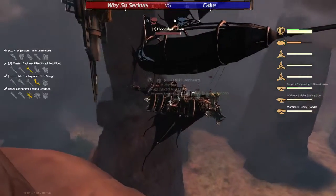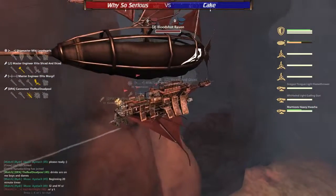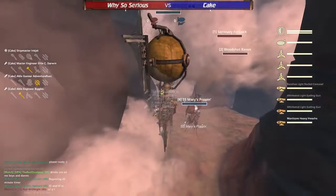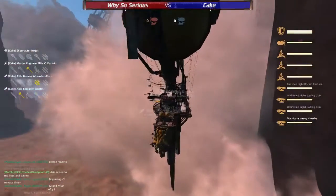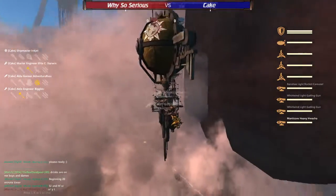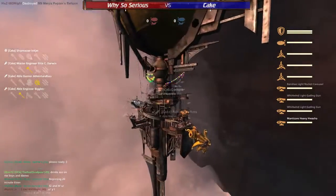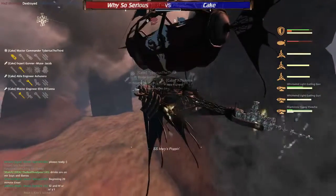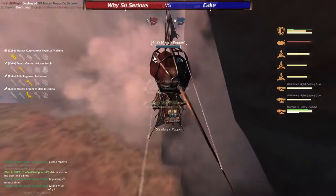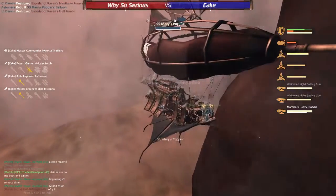WatchaFish piloted by Miki Light Leon Hearts — left side gatling, right side flamethrower. And their opponents already engaging them. We have Cake: first we have Ink Jet piloting a Spire, The Sun. It's a Watcha Spire — front gatling, right side gatling, left side Banshee. And their ally, the SS Mary Poppins, another WatchaFish piloted by Tiberius III — left side gatling gun, right side gatling gun.